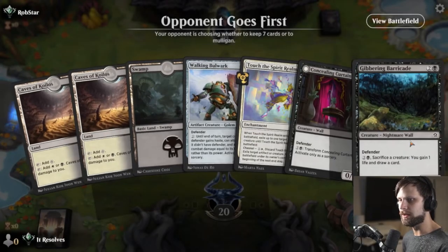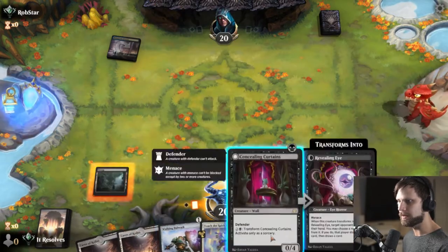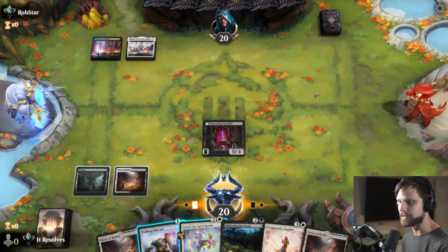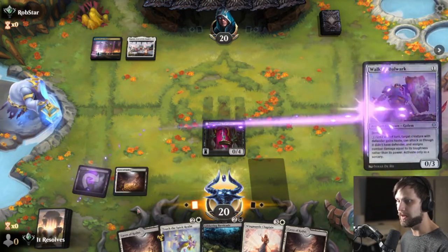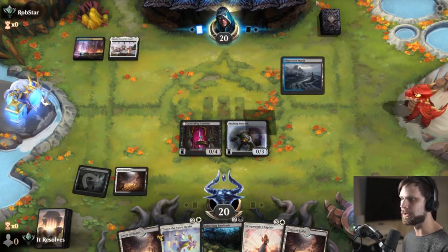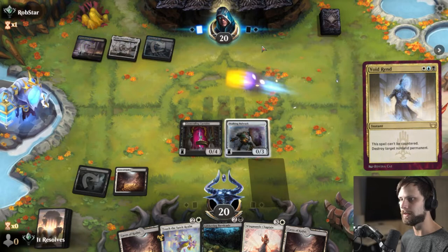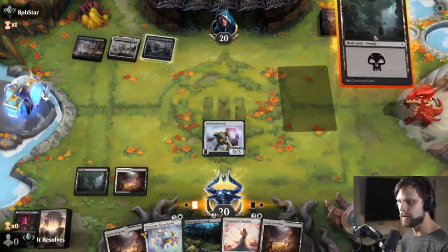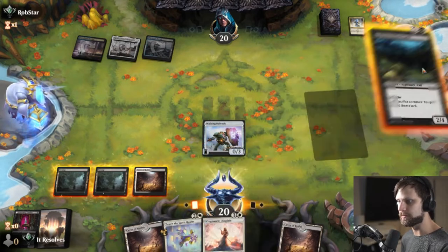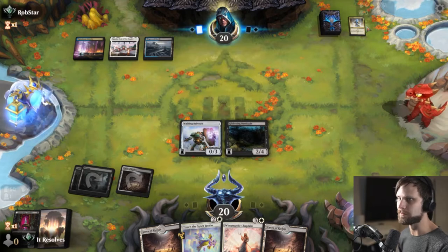Here we are for game number two. It was a pretty easy keep — we've got the Concealing Curtains, which I like quite a lot. Waterfront District — very cool start. I'm assuming some kind of Esper control, just as my guess. We do have a handful of Defenders in hand, so we're actually at a point where we just want to play as many as we can. Touch the Spirit Realm could be quite good depending on what style of Esper this ends up being — it could be tempo control, but they could have just Raffine or something along those lines, which is obviously annoying. I think we actually do want max volume on Defenders at the moment.